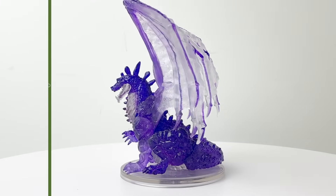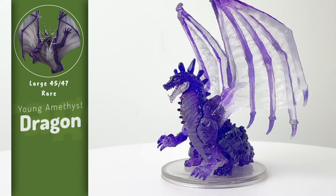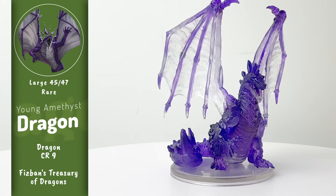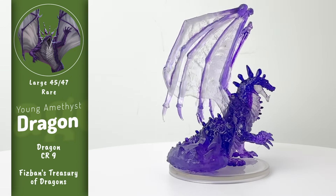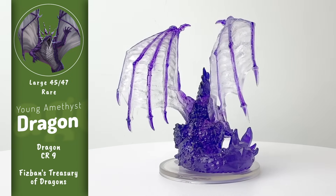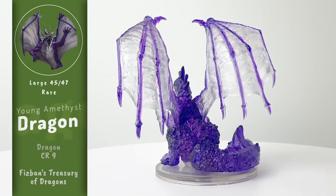On the other hand, we have one of the true gems of the set — the young Amethyst Dragon, which represents the character of Lorinazel from the adventure. He and his companion, the Mage Gossa, were dropped into the Far Realm at some point in the past and now find themselves trapped there. Perhaps you can help them out.